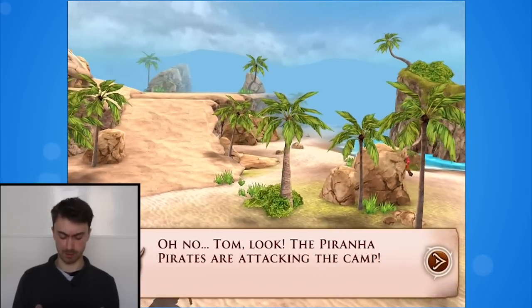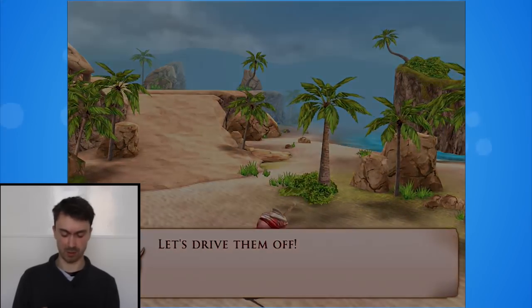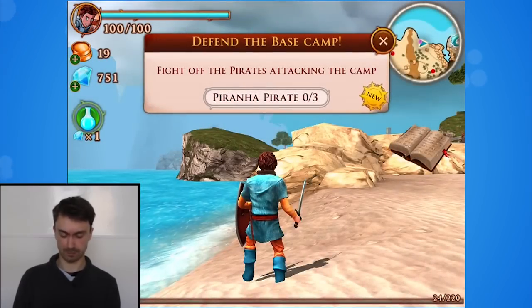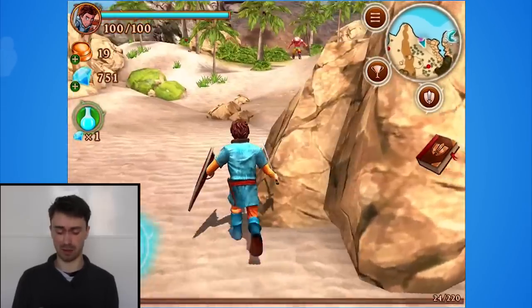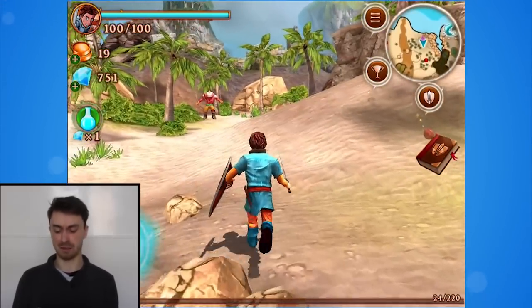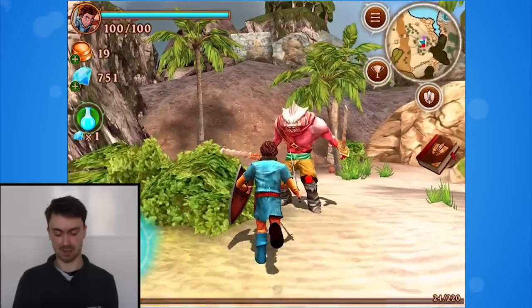Sweeping vistas. Look — the Piranha Pirates are attacking the camp. Piranha Pirates! Let's drive them off. If there's one thing I've learned in my years as an adventurer, it's that pirates are bad and piranhas are bad, so when you combine the two, it's quite bad. Anyway, let's take a look at the combat.